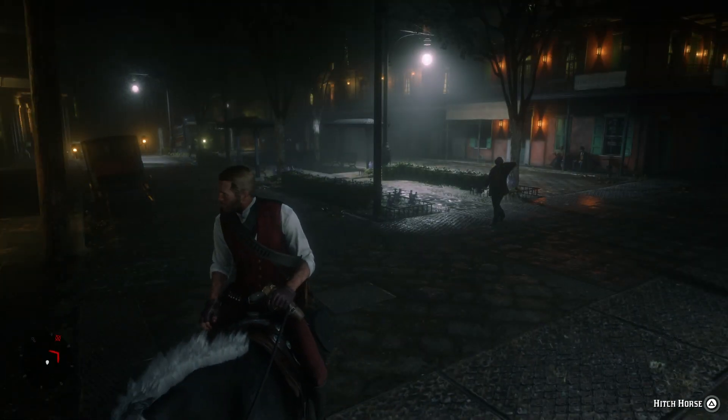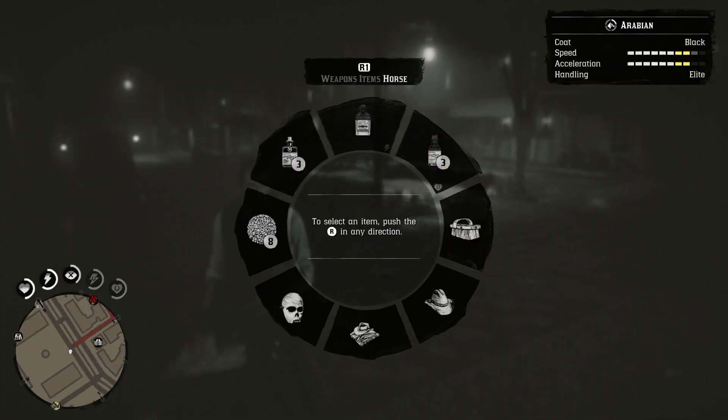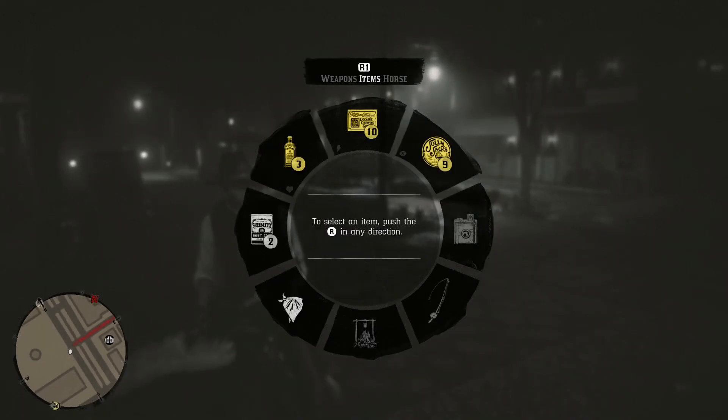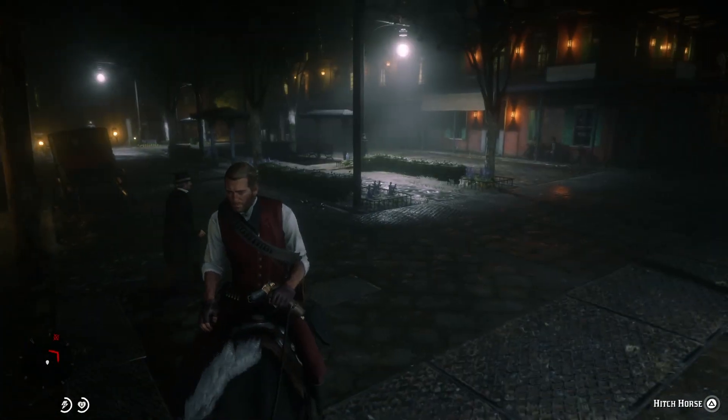It's actually pretty easy. All you need to do is be on your horse, then press L1, press R1, R1 to get to the horse menu, and then go to the hat that you currently have on. As you can see, I just put my hat on, and if we go back to that hat we can actually just take it off.